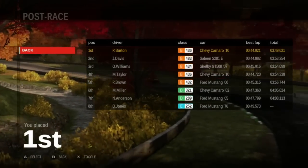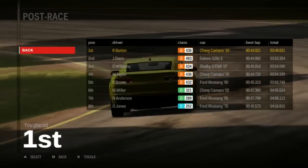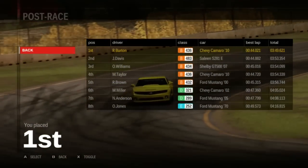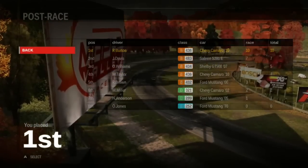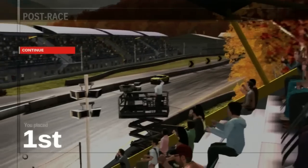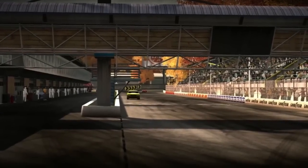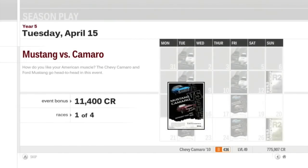And then there's Jones in the back in his 1970 Mustang. So there's your early point standings. Race one down, three to go. Car's up to level one — it'll undoubtedly be level three once we finish all four of these races. Let's move on to race number two of Mustang versus Camaro.